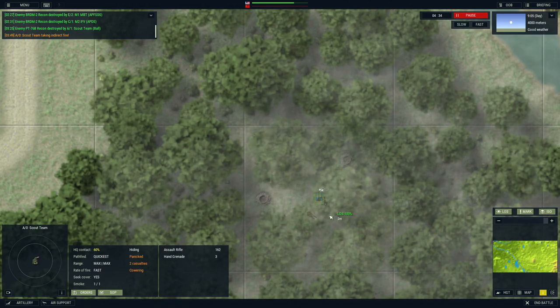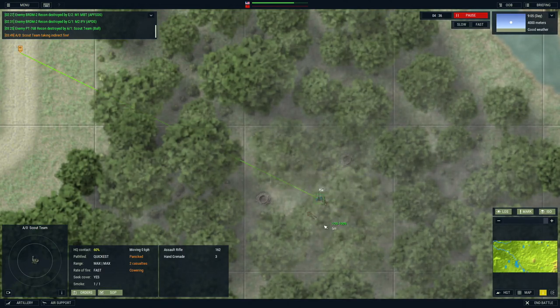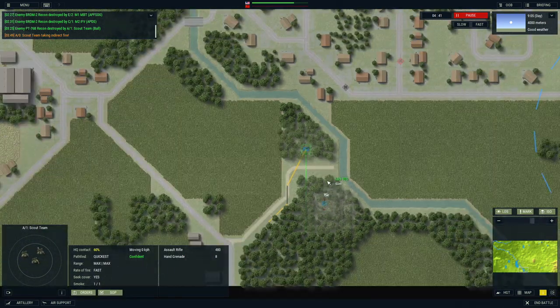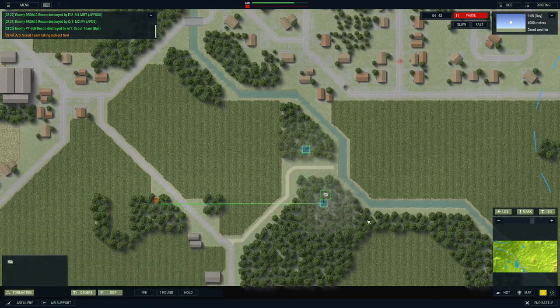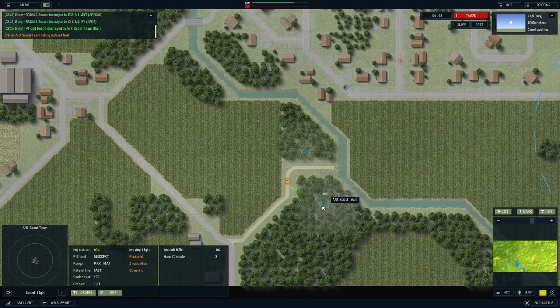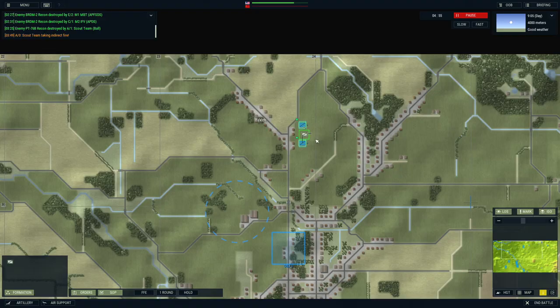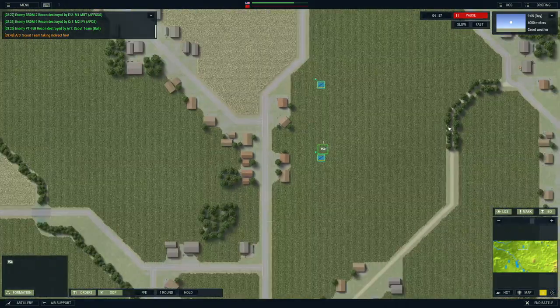How many casualties have we taken? You guys took two casualties, there's one guy left. I'm going to tell these guys to retreat even though they are panicked - they're cowering, they have two casualties and they're moving back. These guys are doing pretty good. I think I'm going to push these guys up to this tree line here - advance to there.